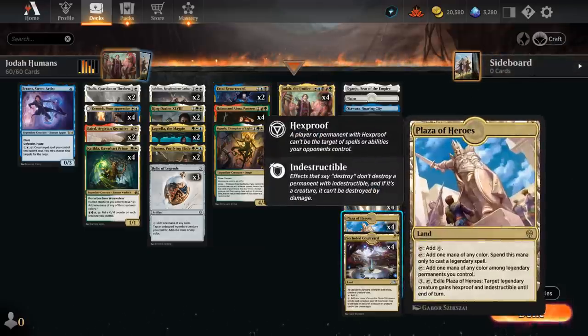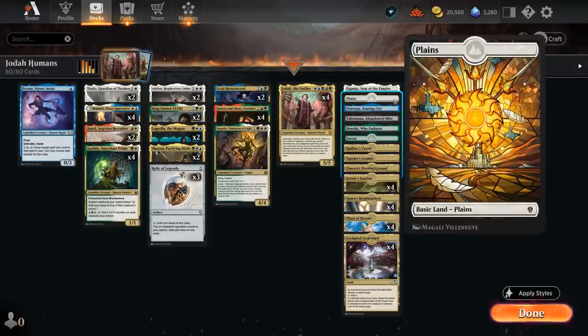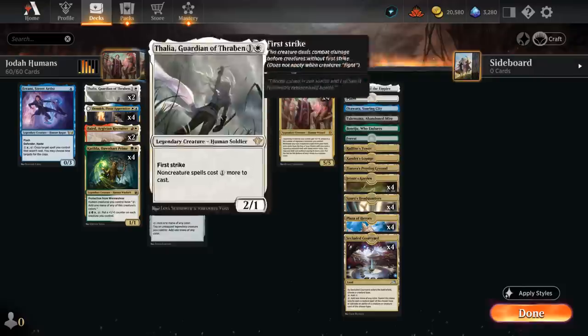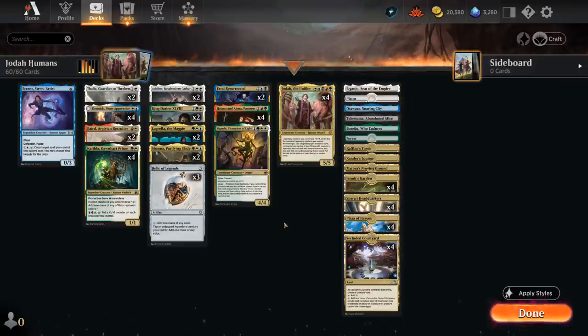Our mana base has Plaza, Courtyard, plenty of tri-lands, which can sometimes be awkward since they come into play tapped. The main colors in our deck are blue, white, and green, so four copies of Headquarters, four copies of Garden, one of each of the remaining tri-lands, one basic forest, and one basic plains in case of an opposing Field of Ruin. The channel lands from Kamigawa are great too, since they get a one mana discount for each legendary creature we control. Aiganjo as removal, Soaring City can bounce something, Abundant Mire can get something back from the graveyard, and Boseiju can deal with artifacts or enchantments. Now let's jump into some games and see how the deck does.